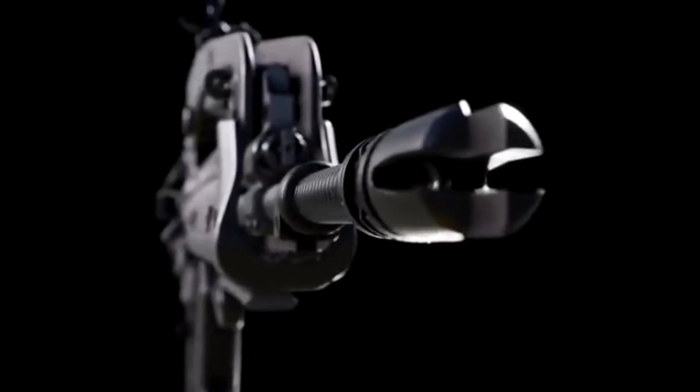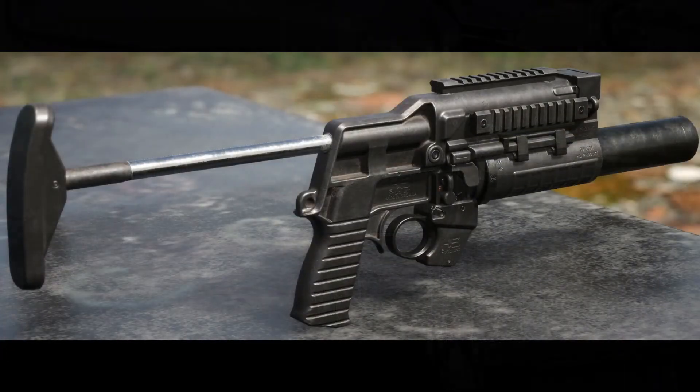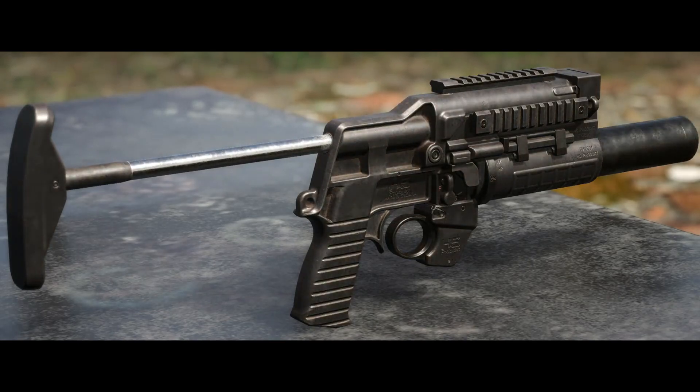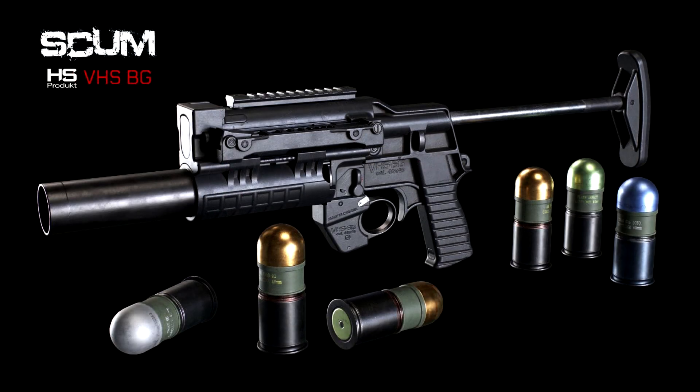With the VHS rifle, we will also get the grenade launcher, the VHS BG, and we are going to be able to use this launcher as-is or mount it on the VHS rifle as an under-barrel attachment. The real grenade launcher can fire explosive grenades, smoke grenades, and rubber ones as well. Hopefully we will have a couple of different projectiles for this launcher, and I'm also hoping the VHS and the launcher will be released at the same time.